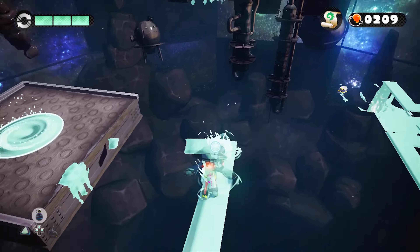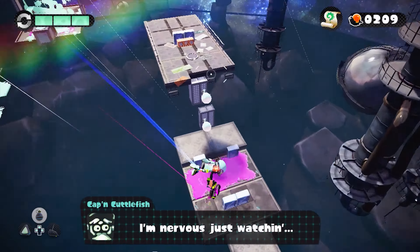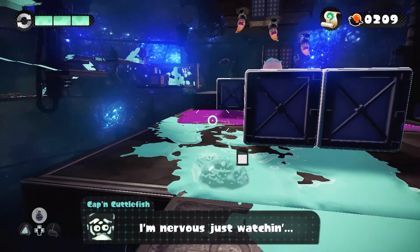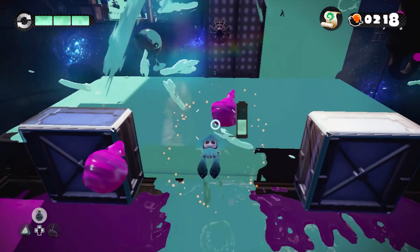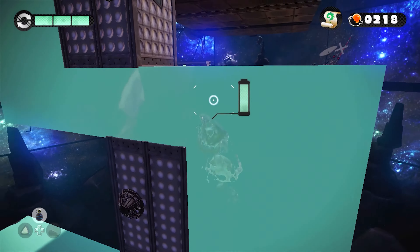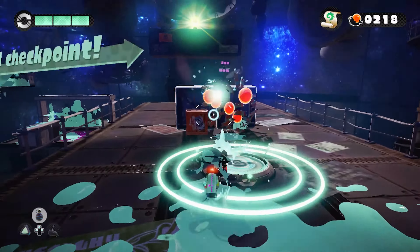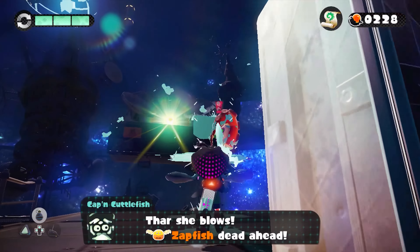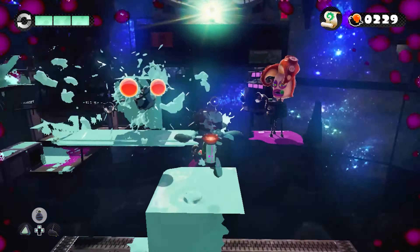There we go. Some speedruns of this game probably just don't spray the paths at all and just go. You move faster swimming through ink than by just regularly moving, so maybe they do have to spray some of the paths. But I imagine some of them just kind of jump to them and don't make it so that they can see them. And that scares me — that is not my vibe personally.